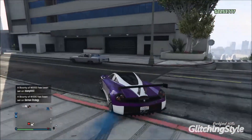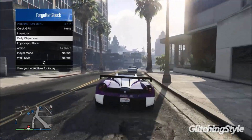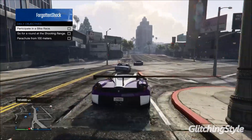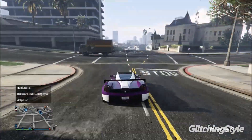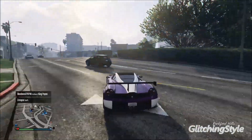Once the rest of your daily objectives are done, launch the mission for your remaining objective. For example, if it says complete a bike race, just start a bike race. As soon as you participate and get rewarded with your money and RP, you want to sign out of your account.